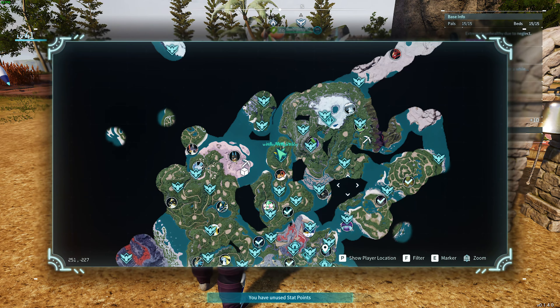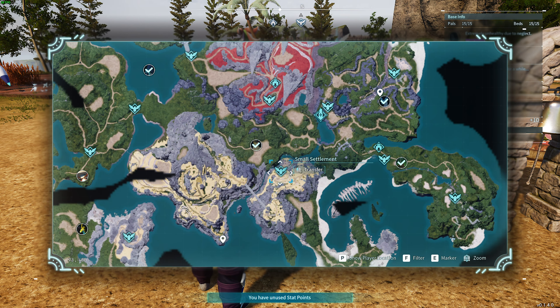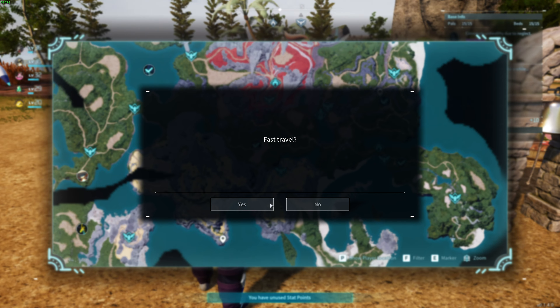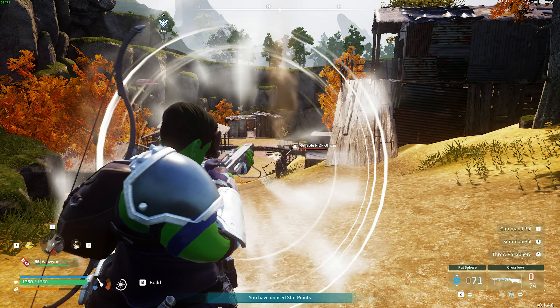Head across to a fast travel and locate your way towards somewhere with a guard. For example, the small settlement all the way over here at 80, negative 480. You can see coordinates in the bottom left. Simply click it, and when you get here, you'll want to anger one of the guards. I'll do that.